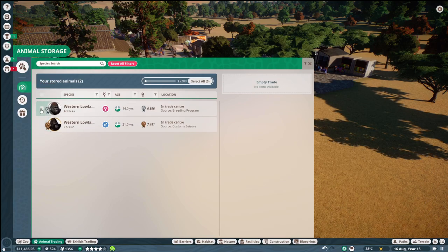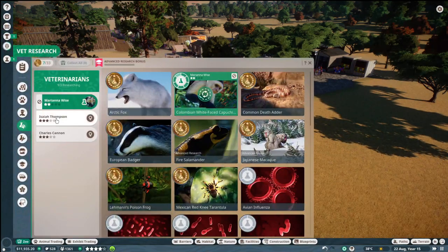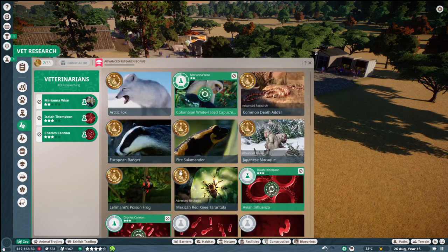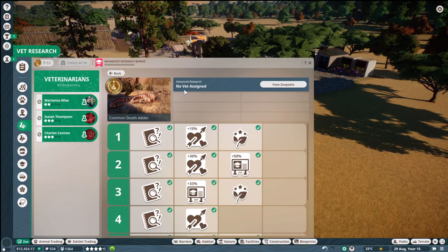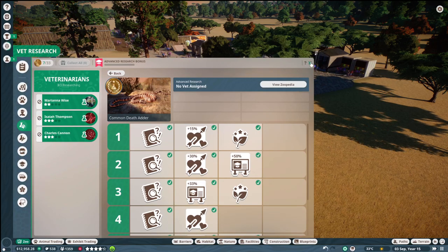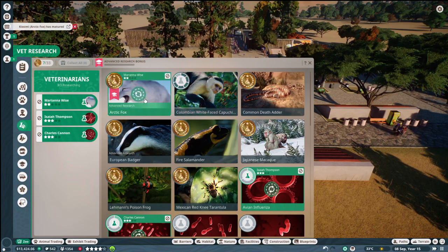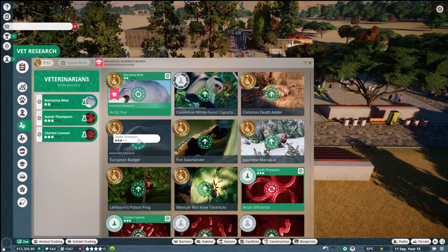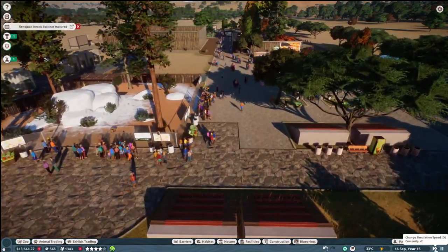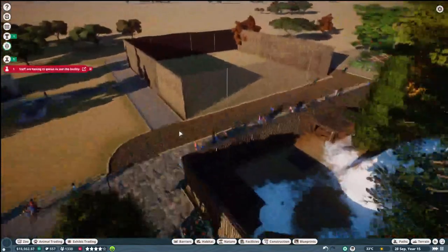Let's check our animal trading. Still no more. We need another western lowland gorilla, because otherwise once you put them in they'll kick off. So we need to be really careful with that. Let's do some research into these diseases. There are so many diseases. So I think that's on a bronze - and then you can actually go and research again and it goes up to the next level. I don't know why I did not know this. We need these people to do more research - so we're doing advanced research and that'll sort that out. Advanced research will help with the education rating - that makes sense.